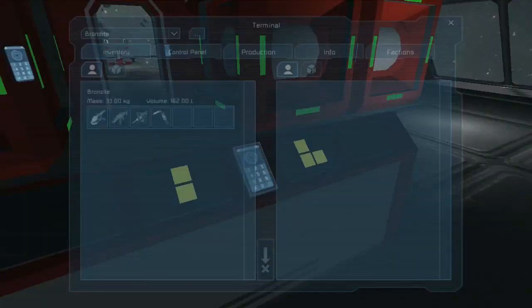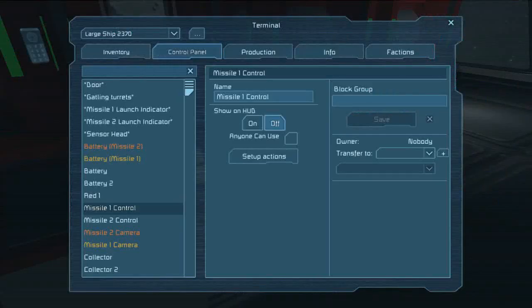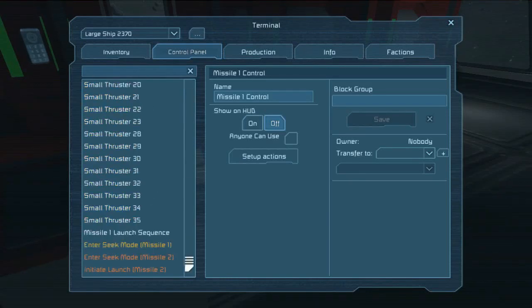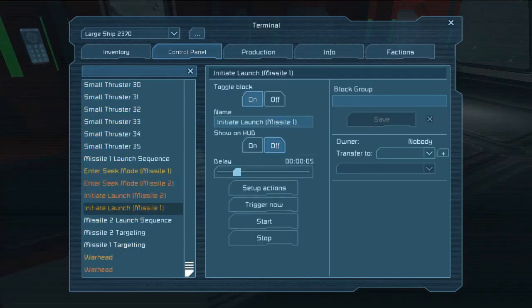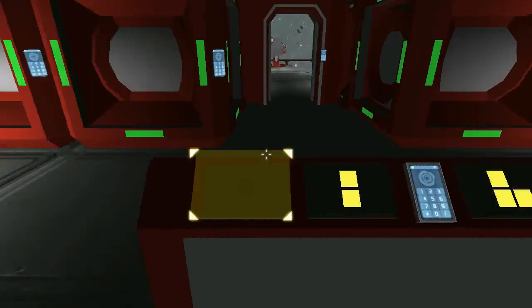Let me open up the control panel here. You can see when we actually initiate the launch of a missile, we turn on its engines, we start a timer that will turn on the seeker warhead 20 seconds later, we let go of the merge block, we turn off the launch indicator lights, and we switch the missile over to battery power. Each one has an onboard battery, which is more than enough power for its expected flight time.